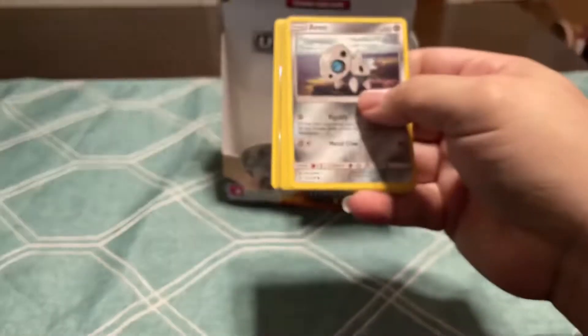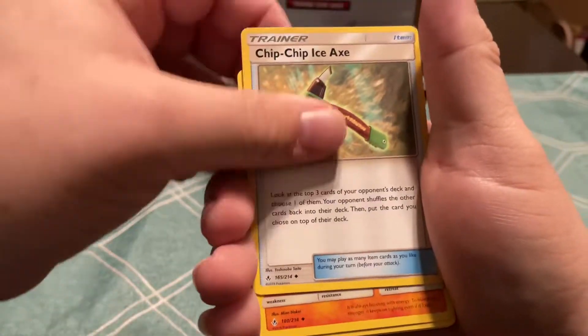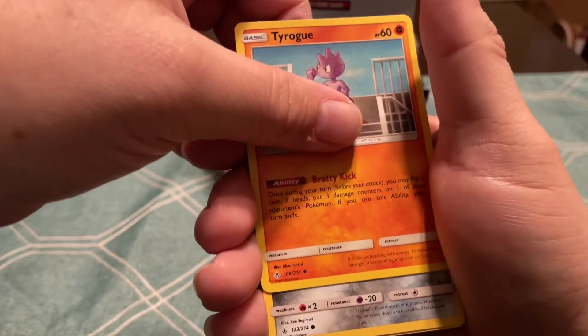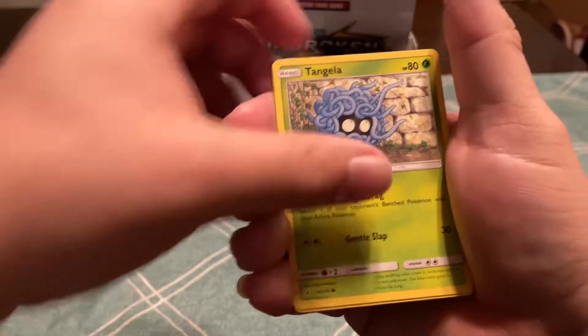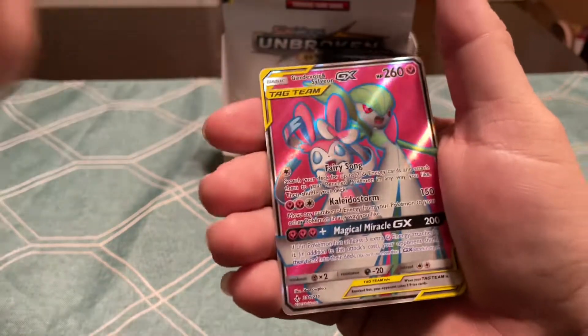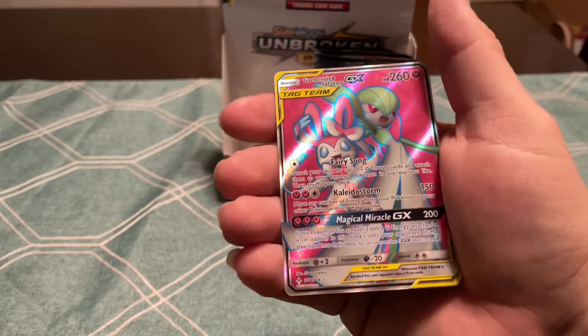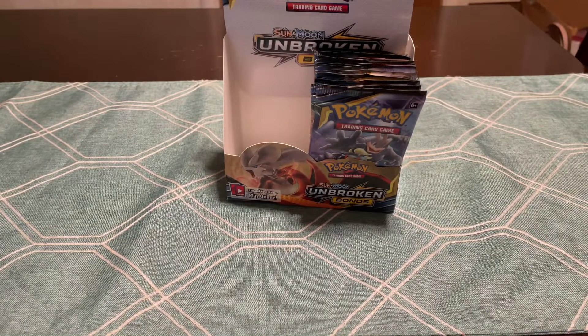There is something shiny in this one — just don't know if it's an actual good card or a reverse. Fairy Charm ability, Chip Chip Ice Axe, Tapu, Aron, Sandrew, Gastly, Tangela, Venonat, Reverse Poliwag — and there we go: a tag team Gardevoir and Sylveon GX.